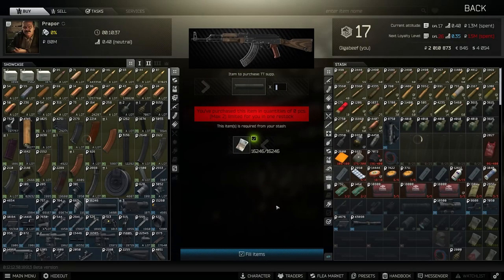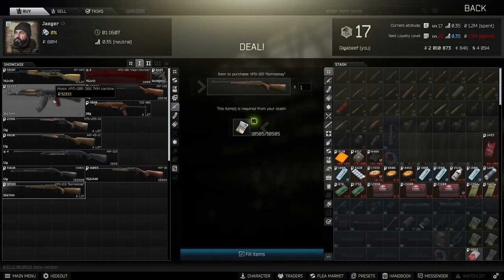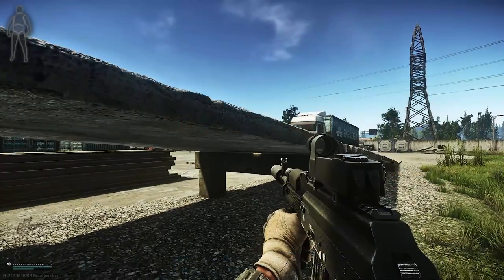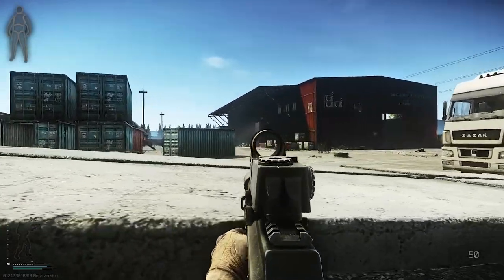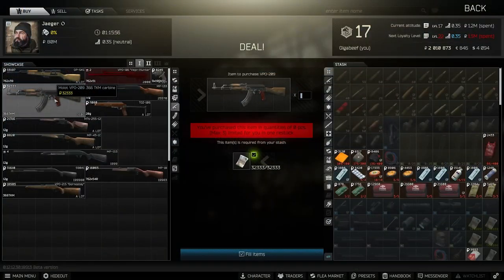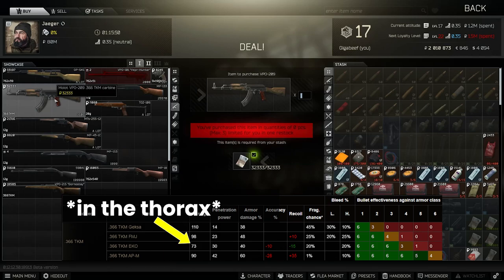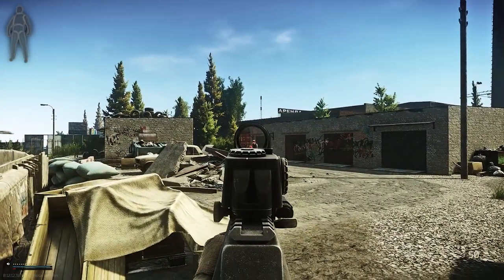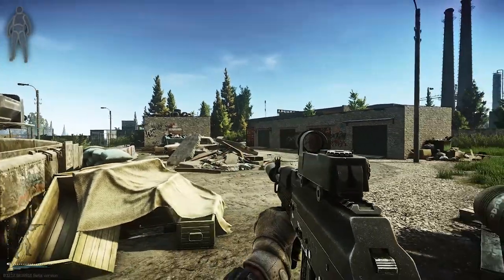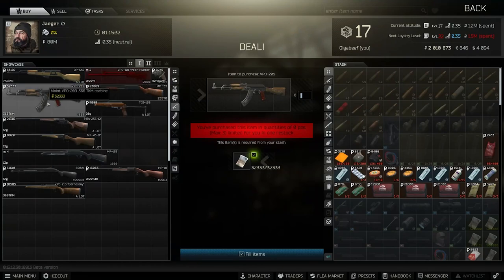The next weapon is the VPO-209, which can be purchased from Jaeger — that does mean you need to complete Introduction first. This weapon is fairly decent. It's a semi-auto AK-like rifle that fires 366 caliber rounds, and they do more damage than their 7.62 counterpart. But those accessible at level 1 have lower penetration and the best can't one-shot PMCs, which is unfortunate. Personally, until you can get to the top ammo which is APM, the weapon is outclassed by the VPO-136 simply due to the recoil difference, which is quite stark. However, if you want to go quiet, it's the only proper weapon you can get access to that fits a suppressor straight away.